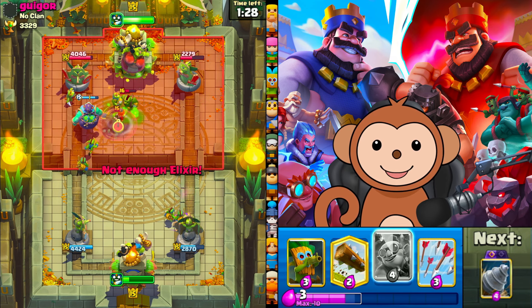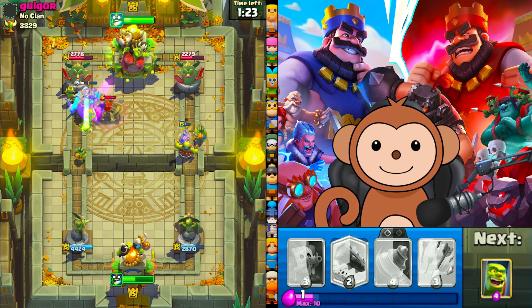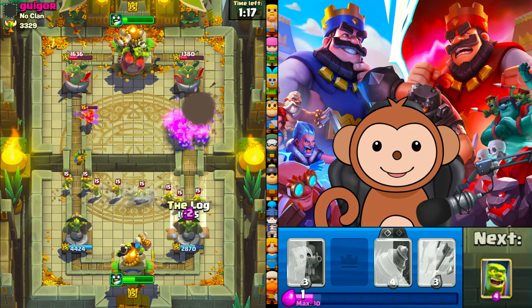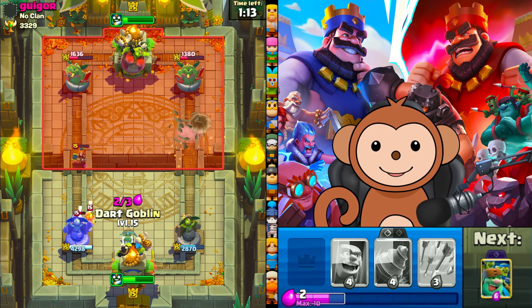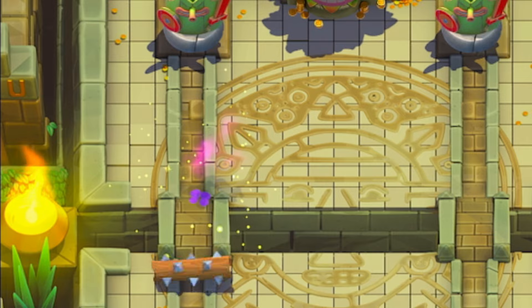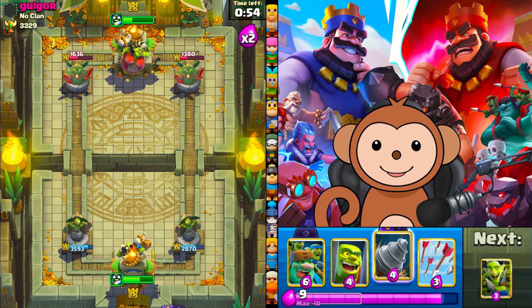Let's get demo right side solo, hopefully he gets in front of these spear gobs or behind them. Let's log this right side, then get a dark gob in front of King. We can take that dark gob damage — four hits uncontested. Oh, he logged. Let's push the left tower now. We don't want him to use any elixir on the right side.